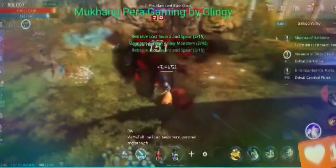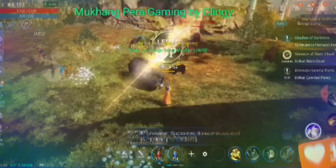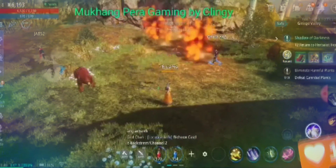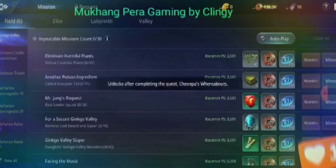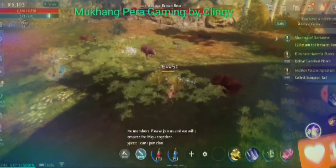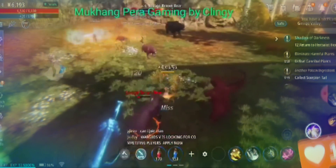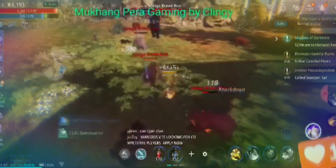Do these quests in the early stage while you are in Ginkgo Valley. To start leveling from 11 to 20, once you get these requests unlocked, make sure that before you leave Ginkgo Valley you have already completed all those quests. Most of those requests give you materials like crop items, and you can also get a weapon and a ring from that quest tab.